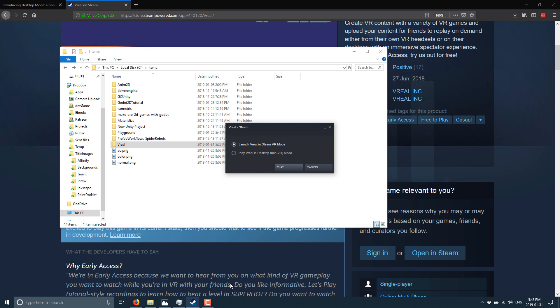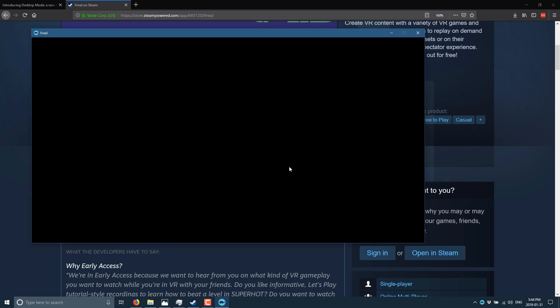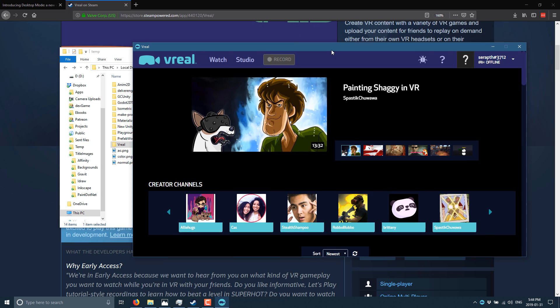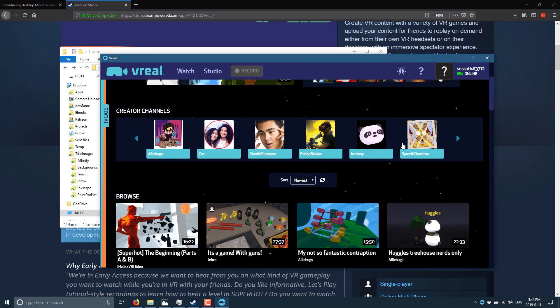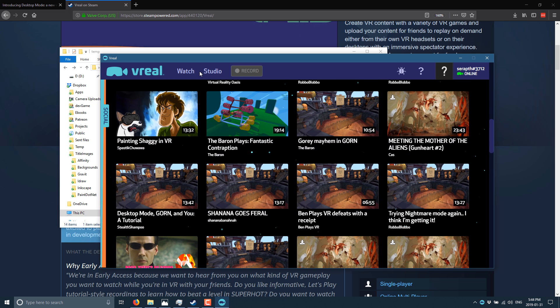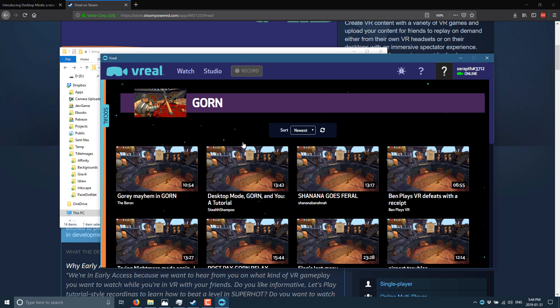Once you've got it, go ahead and launch it. It's going to let you choose between VR in SteamVR mode or in non-VR mode — this is desktop mode, so select that one. In order to author VR content, you're still going to need a VR headset, but you can now consume it using this desktop client. Here we are in the new vReal desktop client. You can see the various different creator channels and games that are going on, or drill down and pick based off of the games currently supported. I'll use Gorn — it's like a melee fighting game.